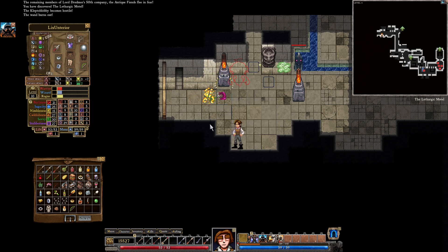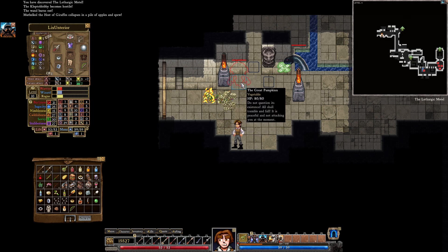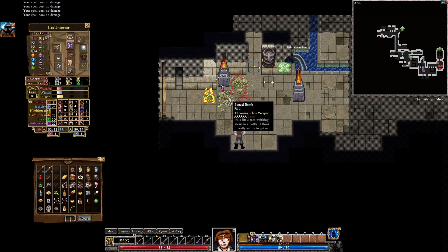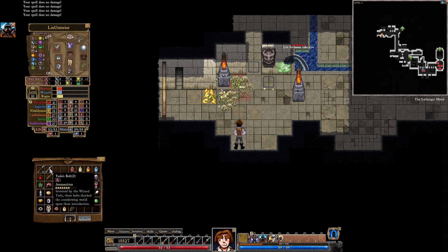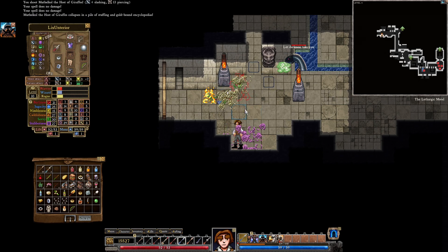I took him down to half. We now move this over here so we can throw the Bonsai Bomb. I don't know what that did — it kept it around. Apparently by throwing it at him, it just killed him, but that's weird. He's still alive now — or is he alive again? I don't know. That's probably not going to do it. Let's do Scythe Bolt here on you. Poison from the Great Pumpkin — blocked it. I got to get all this poison.